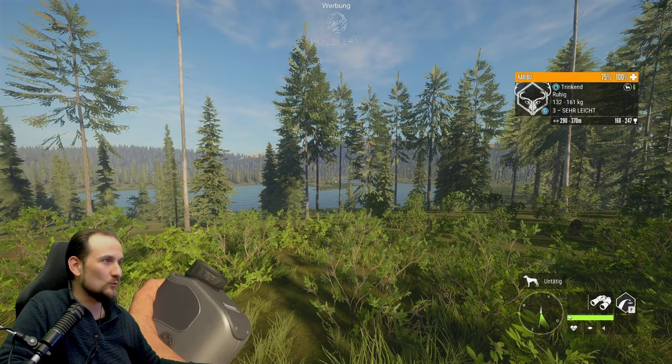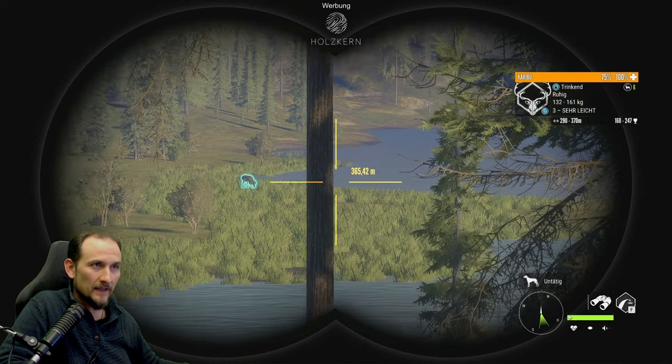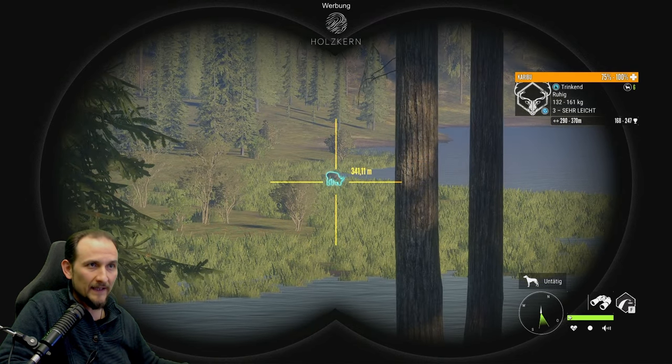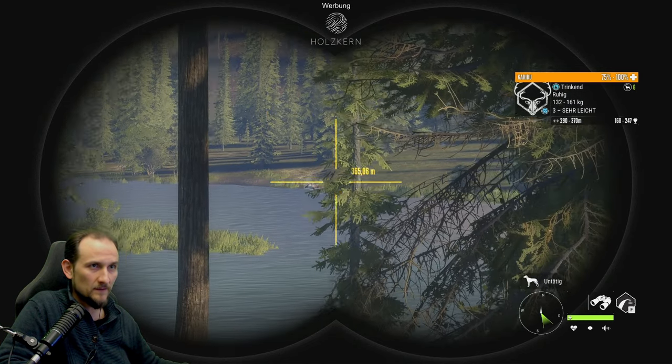Dreier Karibu. Joa, Karibu - Stufe 3, relativ klein. Sechster wäre natürlich nice - auf 340 Meter. Da gehen wir gar nicht erst rein, das lassen wir. Next.